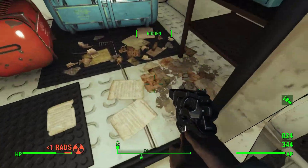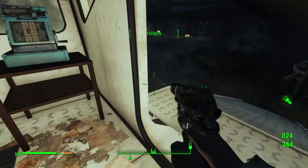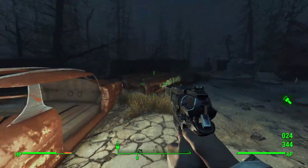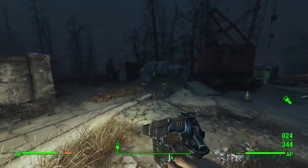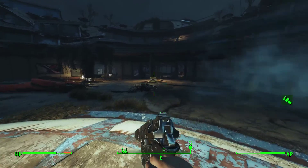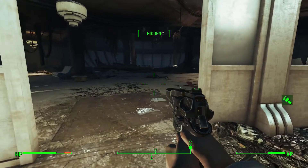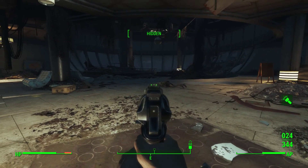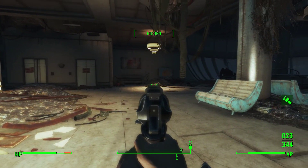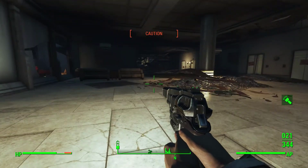Thanks Nick. We'll grab 23 pre-war money from the cash register. Let's just get a little look at the perimeter outside here quick before we go in. Back into stealth. There's a ghoul on the ground — just making sure. Let's get another one. That one's now gone.